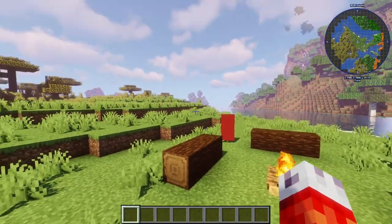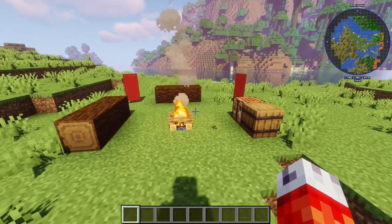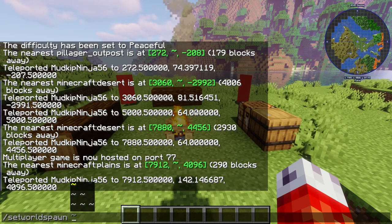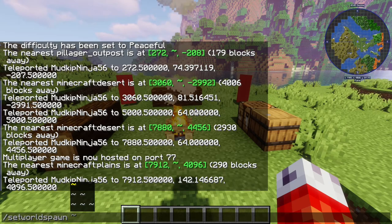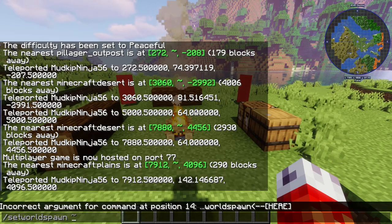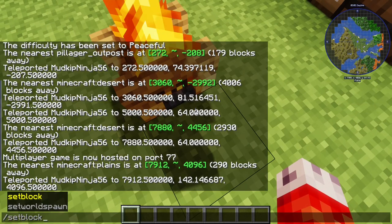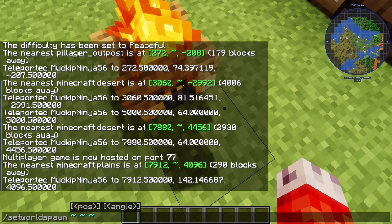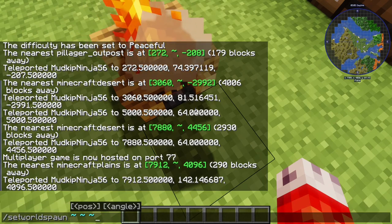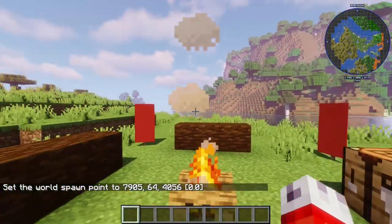This next command is set world spawn. As you might guess, this allows you to set the spawn point of the world. So if you spawn in a rather unfortunate location — in the middle of the ocean or in a jungle — and you'd rather set the spawn point to a high-effort spawn location for everyone on your server, you can stand where you want, type slash set world spawn, and use the local coordinates of where you are standing. You can even set the angle that players are facing. Now everyone that joins the world, or doesn't have their spawn point set in a bed, will respawn at your world spawn.